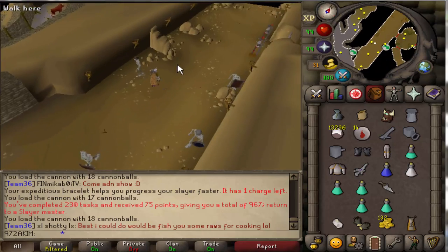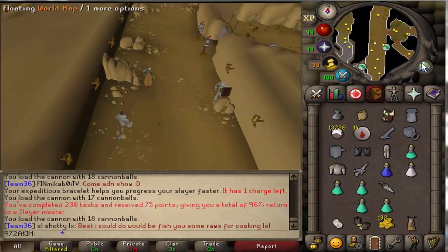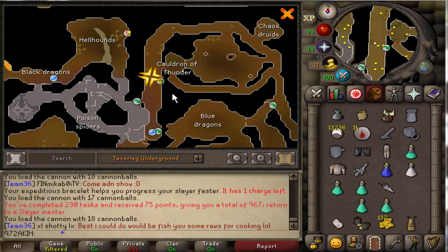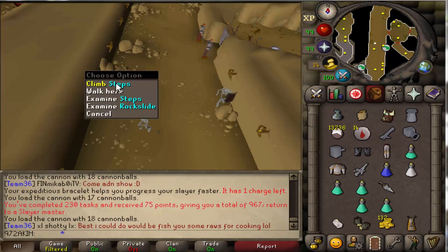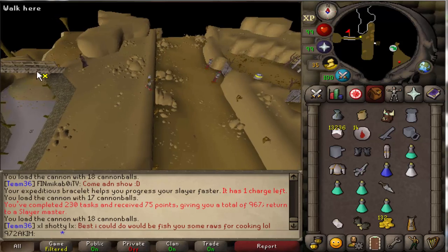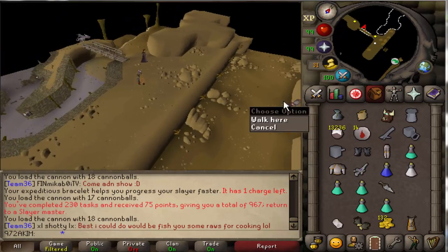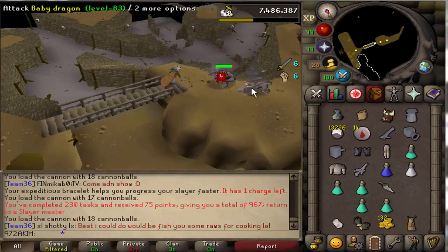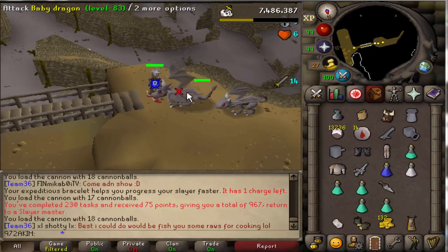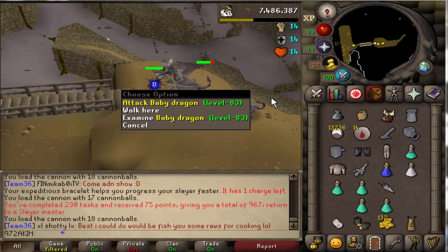A guy in the comments asked me where the small Black Dragons are. If we look at the world map, we are currently in Taverly Dungeon, right next to Falador. You just go up these steps, on the left part of the Taverly Dungeon — you have those guards on the right side, and here you have it: baby Black Dragons. Those are not Iron Dragons, as you thought — those are baby Black Dragons.